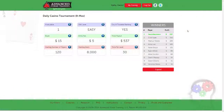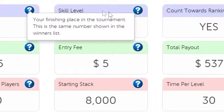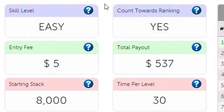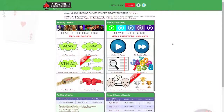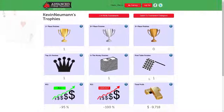When you finish a tournament, you'll be shown a page with your results. You can hover over the question marks to learn more about any item on the page. And as with any session on Advanced Poker Training, you can also get a session report that provides more information about your play. You can also click here to get to your trophies page to see all of your best tournament finishes.